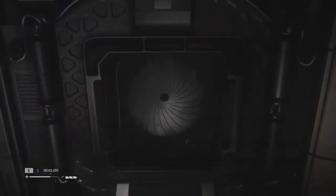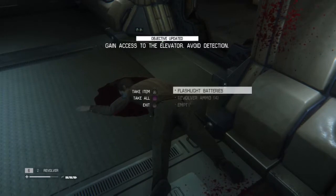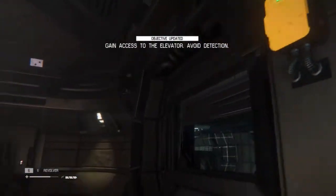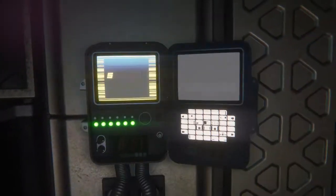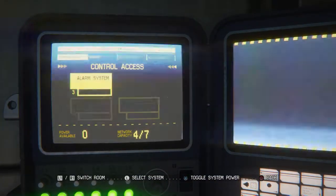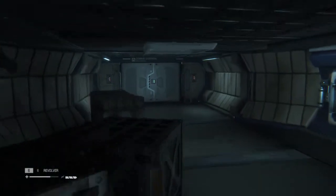Once you come out of the vent, a little event happens where androids are no longer friendly — you'll see that they just killed that guy there. Come into this room, grab the bonding agent or whatever item is there for you, and use this rewire box in this room. You'll want to disable the camera feed, then head back over to the elevator and call it.